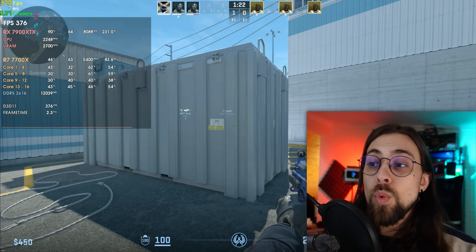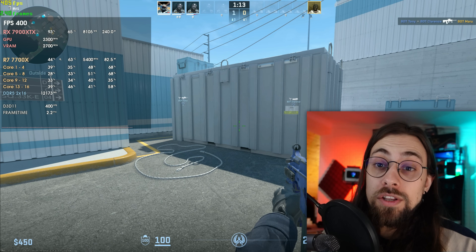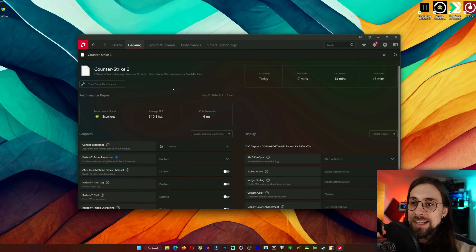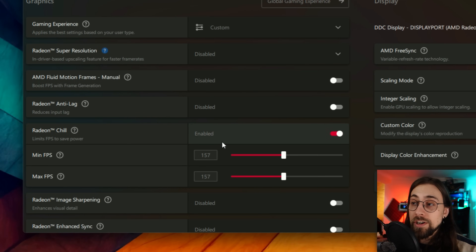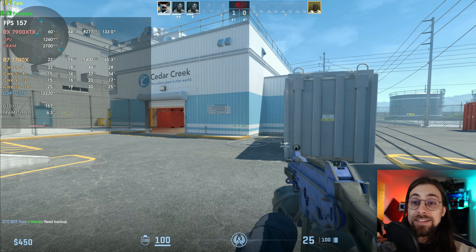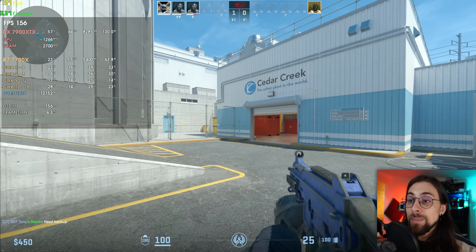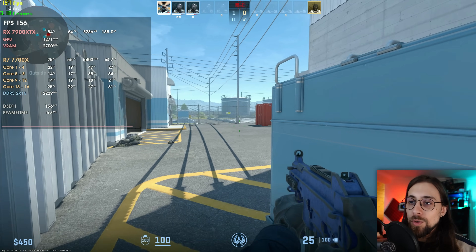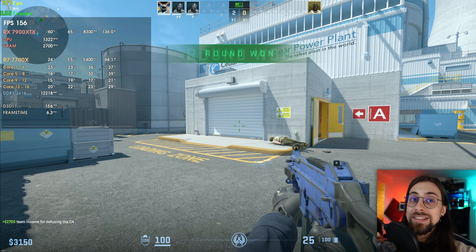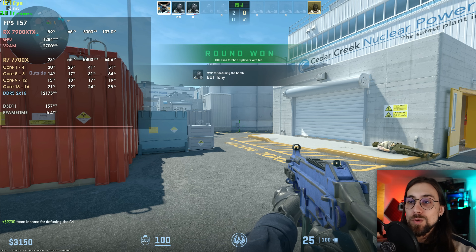In a different scenario: if you have a 160Hz monitor, you might enable Radeon Chill and cap frames to 157 FPS to avoid fluctuations. Radeon Chill similarly syncs the CPU and GPU. In this scenario, input latency is around 13ms but with locked frames, enabling or disabling Anti-Lag 2 makes no difference — it stays at 13ms either way.